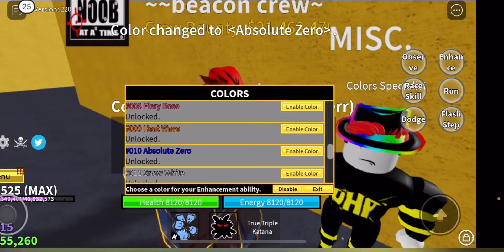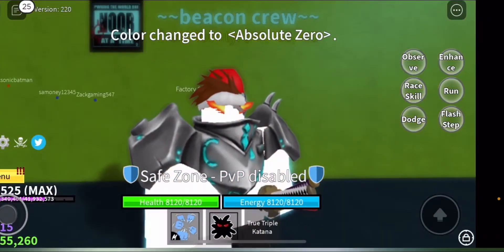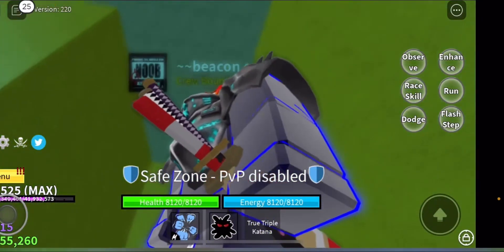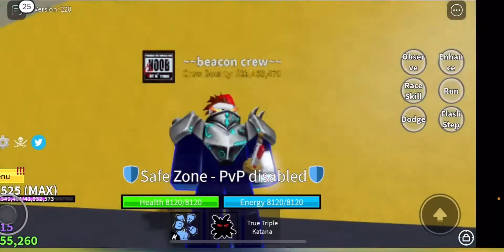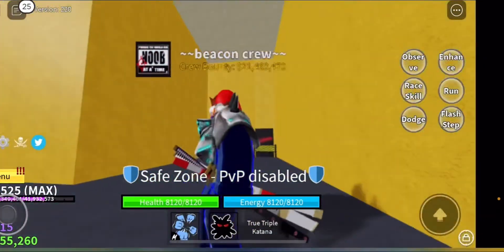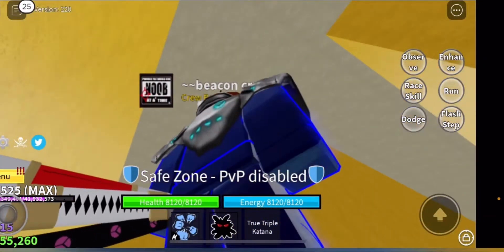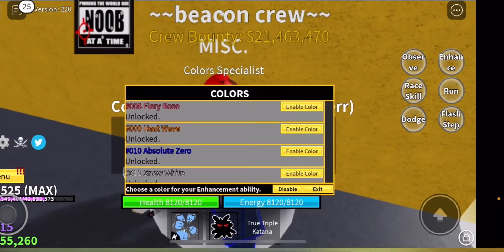Absolute Zero — this one reminds me of KG. I'll put on the Ken hockey so you guys can see the color better. It's like a blue color and I actually really like it — it makes the body part bluish too, which is what I like about it.